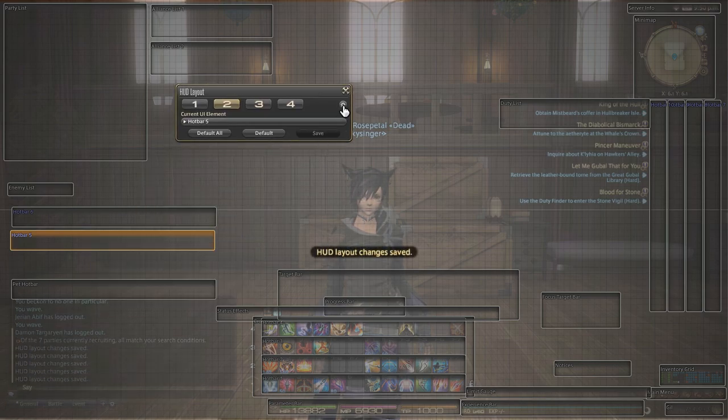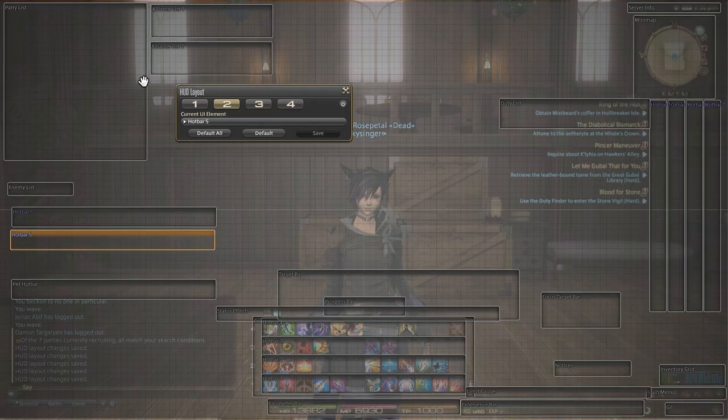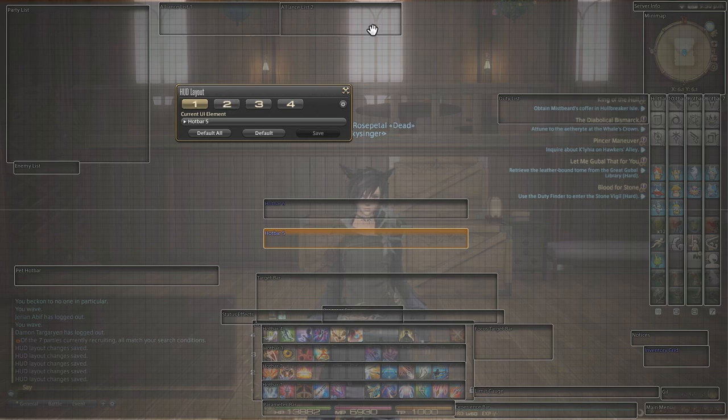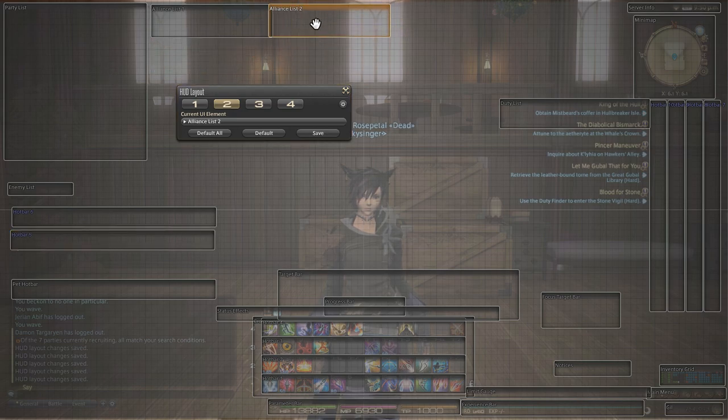I'll go ahead and save. You can mess around with a lot of things if you want to — it's up to you. I'll keep with my current one right now, but I'll show you the new one I've got going on and the slight adjustments I do with them sometimes. Sometimes I like to keep alliances 1 or 2 on top like this. Since I play as a healer, if I do play as a healer, I like to keep it like this so it's a little bit more together rather than split apart.